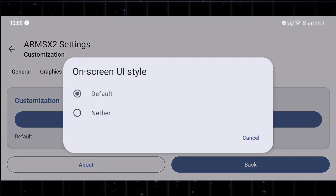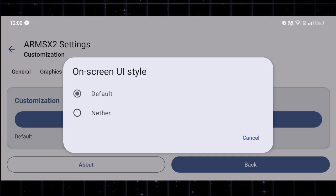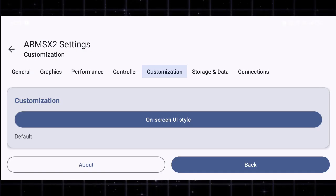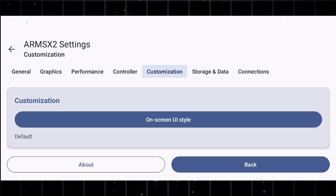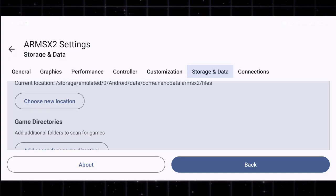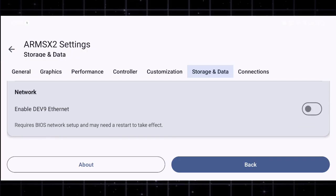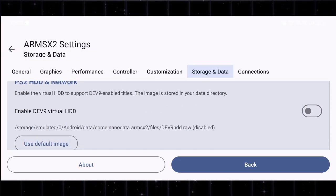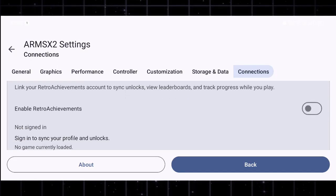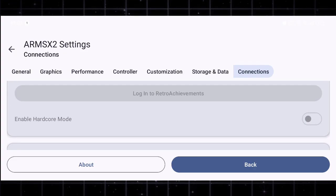On the side panel, there's also a customize option where you can change the overall interface style of the emulator. Right now there's only one default UI theme available, but the developers have confirmed that more visual styles will be added in future updates. Under the storage section, you can manage all your important emulator files, including your PS2 memory card data — you can easily import or export memory cards, which is extremely useful for backing up game saves or moving them between devices. Finally, there's an account option at the bottom — if you sign in, you'll be able to sync your settings and configurations to the cloud, so even if you reinstall the app later, your setup will stay exactly the same.